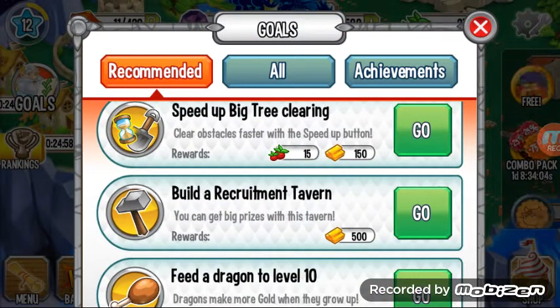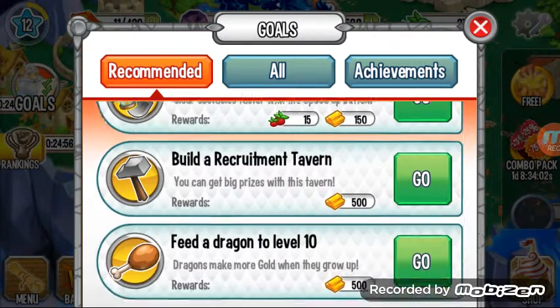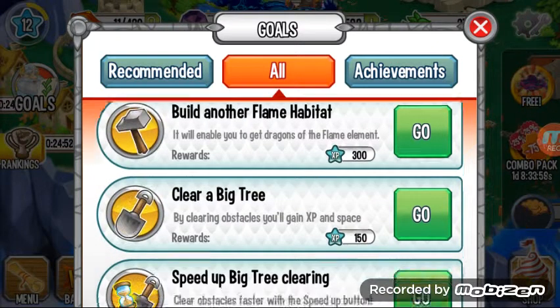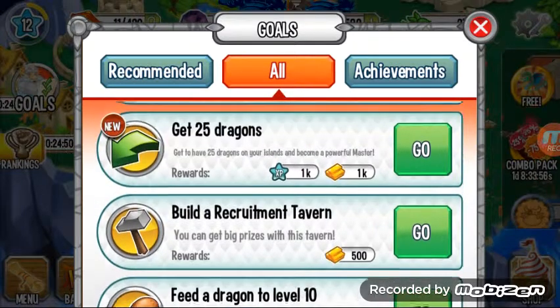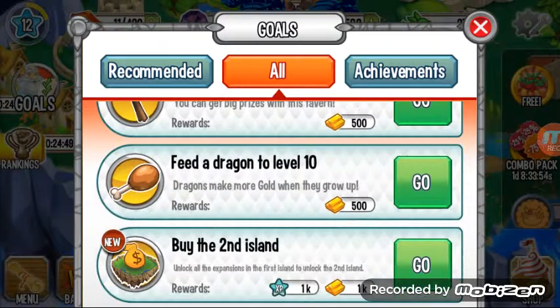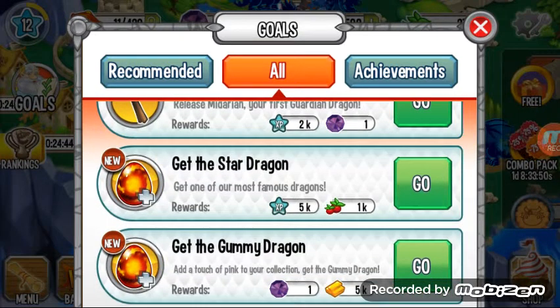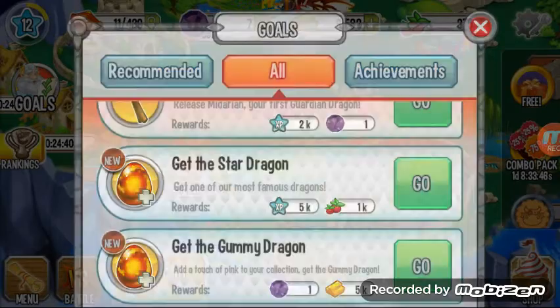Little big tree, speed up big tree, clean, little dragon. Get 25 dragons, buy the second island, and get the star dragon, which I am getting. Get the golden dragon.